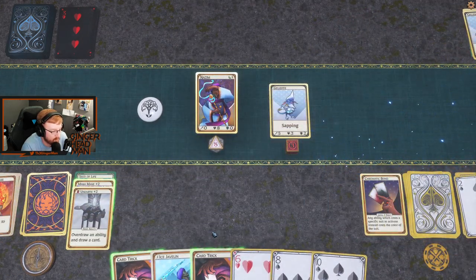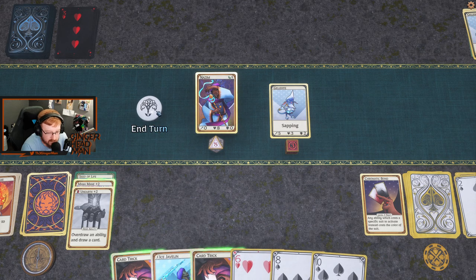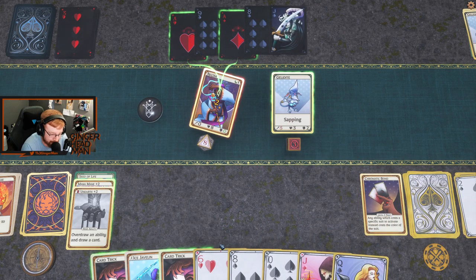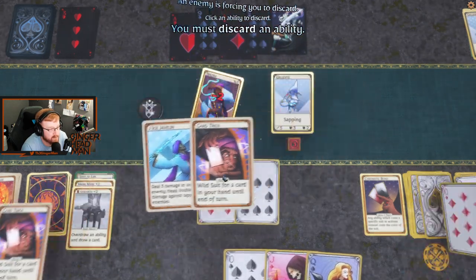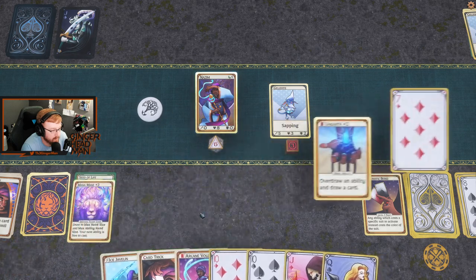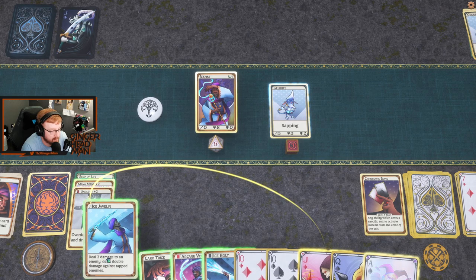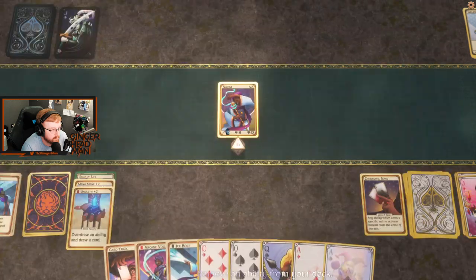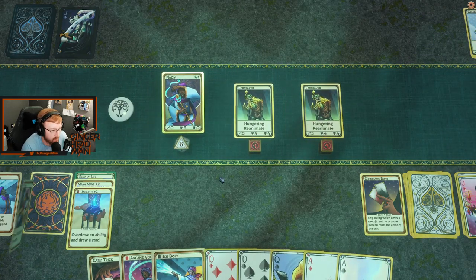Feel a little spoiled. Don't have a Jack so I can't do that. Let's just hold off — hopefully he doesn't draw a pair of Aces. We got an Ice Javelin for next turn. Let's go ahead and Unearth first, and go ahead and Ice Javelin. Alright, let's get rid of the card trick. If we can, we're going to try to hit another one — get rid of the other hard card trick as well.